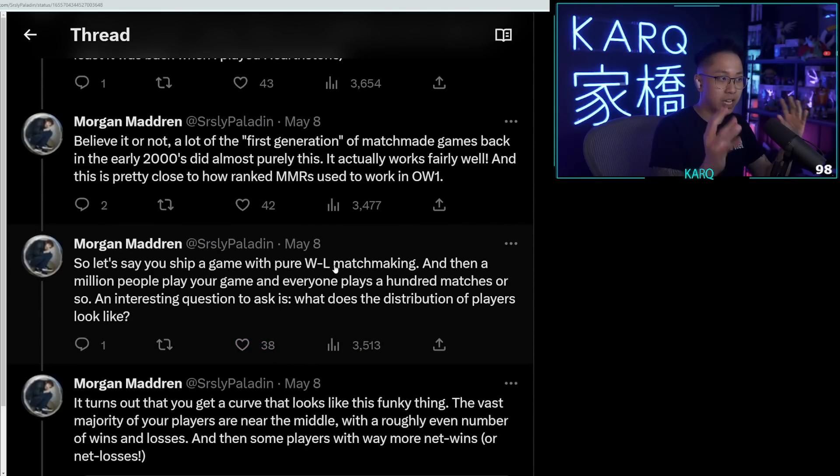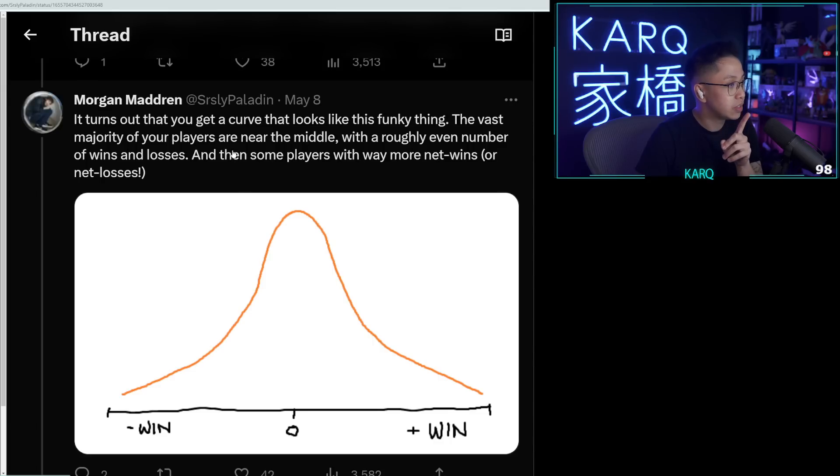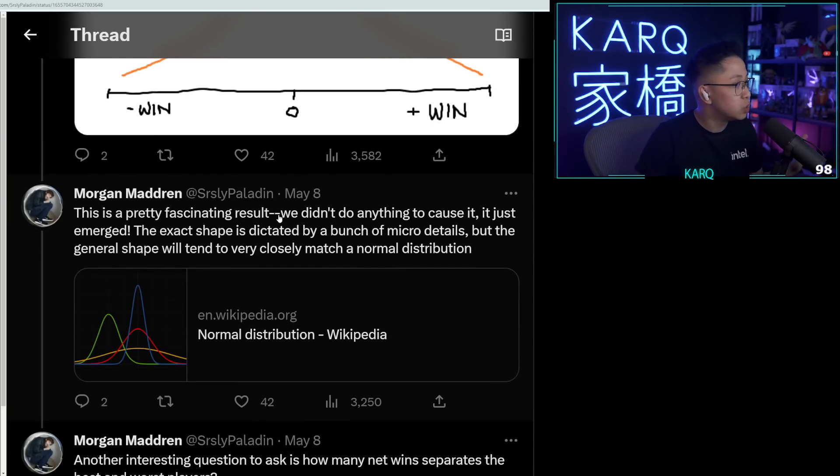So let's say you ship a game with pure win/loss-only matchmaking and then a million people play your game and everyone plays a hundred matches. An interesting question is: what will the distribution of players look like? It turns out you get a curve — the vast majority of players are near the middle with a roughly even number of wins and losses, and then some players with way more net wins or net losses.